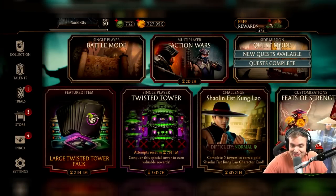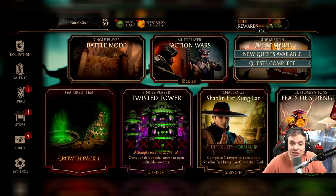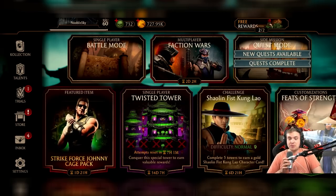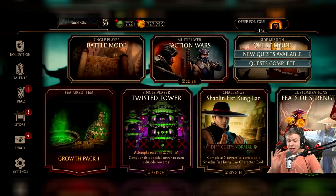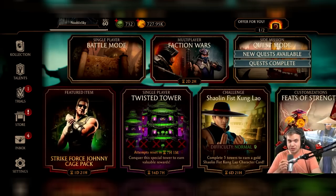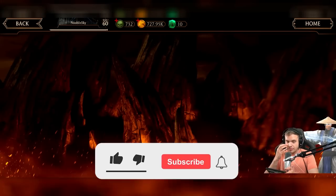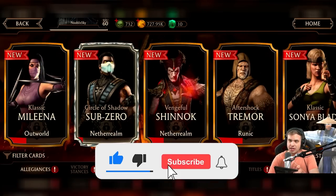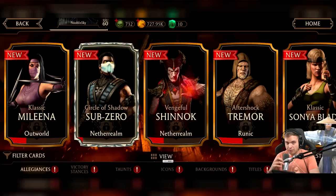Hey guys, I just remembered there is a secret feature in the game that I completely forgot exists, that I didn't care about until this point. I'm super ashamed that I completely forgot this feature exists, and this feature is feats of strength. These are not just cosmetic — you can actually get pretty decent boosts for your characters.